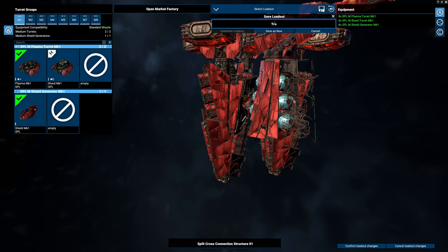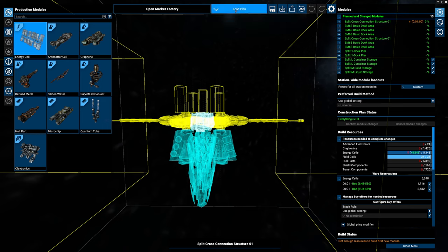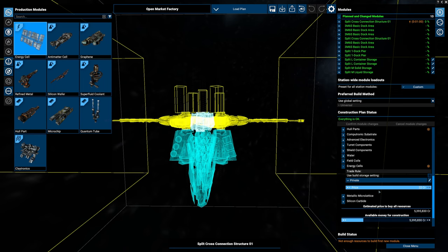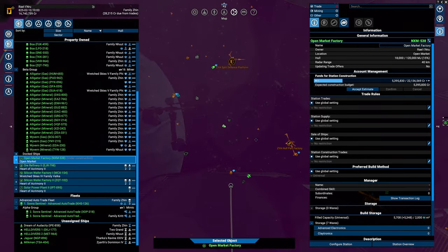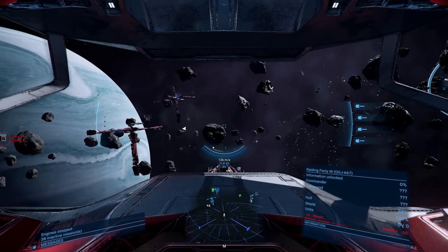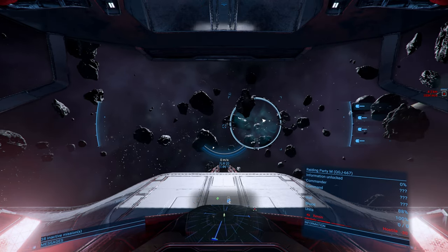The weapons are on this side and I have them all pointing inwards — which is kind of stupid. Make sure you don't do that. I want to make sure this is straight. Confirm that — and make sure you save those plans so when you start building more of these you don't have to do the same thing over and over again. I also set up Claytronics and hull parts to be created by my own faction, so even though I put in five million, we won't be spending a dime on that.